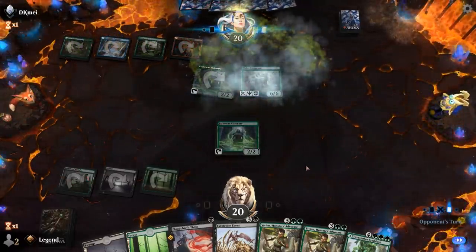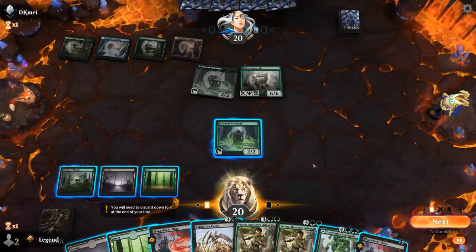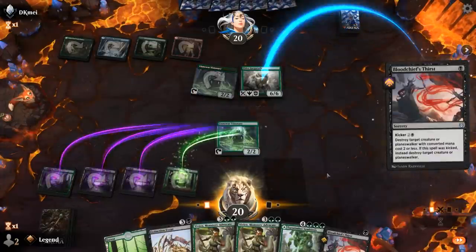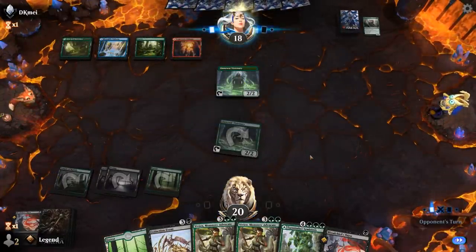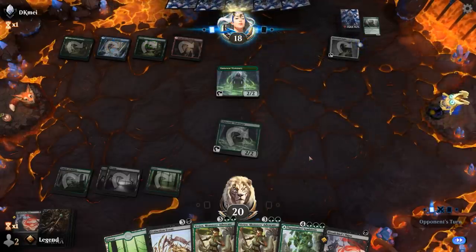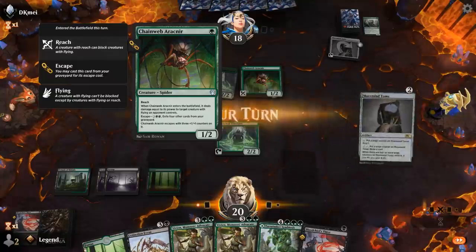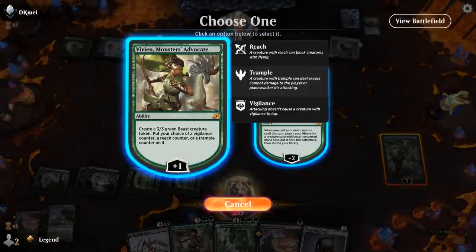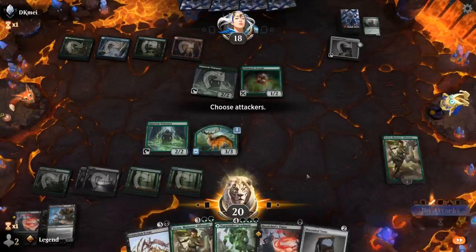Elder Gargroth probably requires an answer, and a kicked Thirst seems fine. Then probably hang on to Symbiosis and just attack for two. Maze Mine Tome for the opponent. So this seems like a good turn for Vivian. Chainweb Arachnir — opponent came prepared for the Rogues matchup. There's a Troll waiting for us on top. So we'll plus and I'll go with Vigilance, then no attacks to protect Vivian.